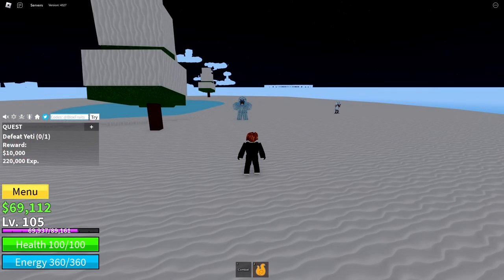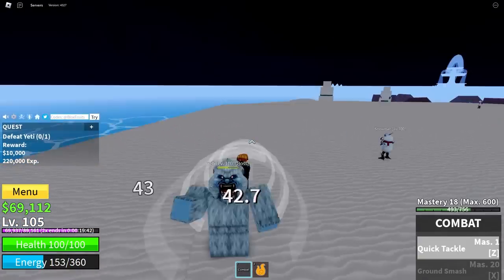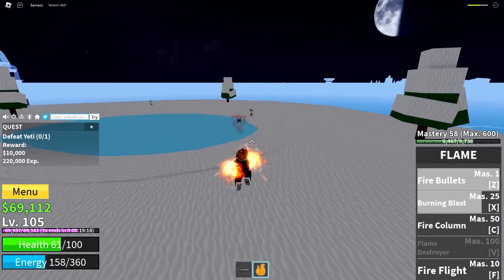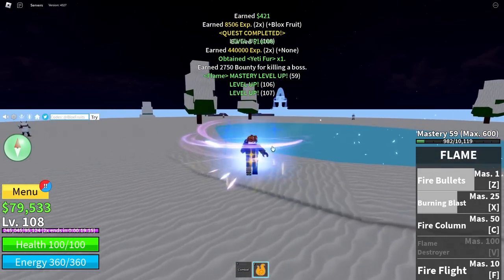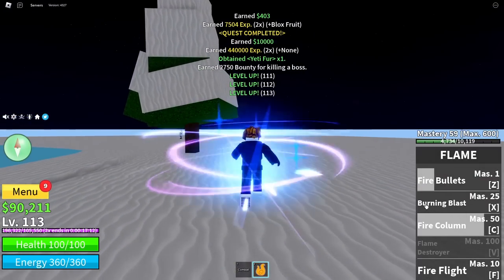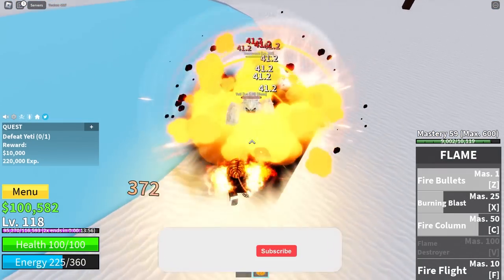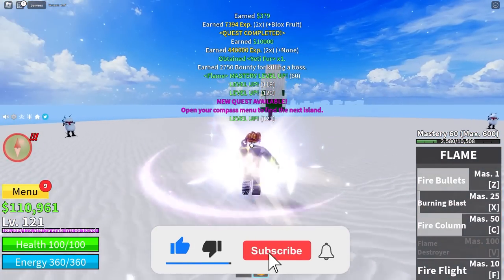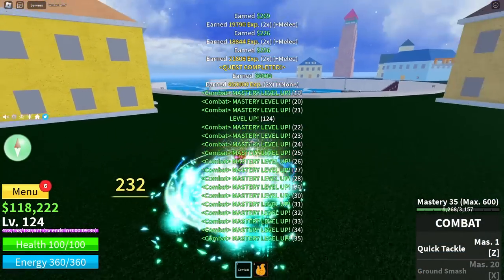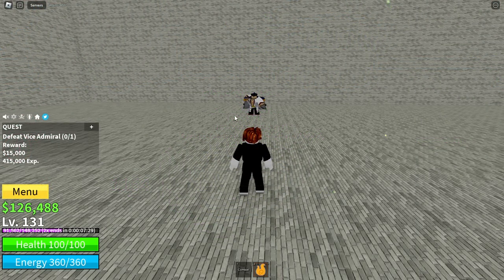Now our level's actually high enough to fight the Yeti boss, so let's use the 2x XP code and beat him up. Now we're actually at the Marineford Island, so let's start grinding. And now we can fight the boss of Marineford, the Vice Admiral, so here we go.